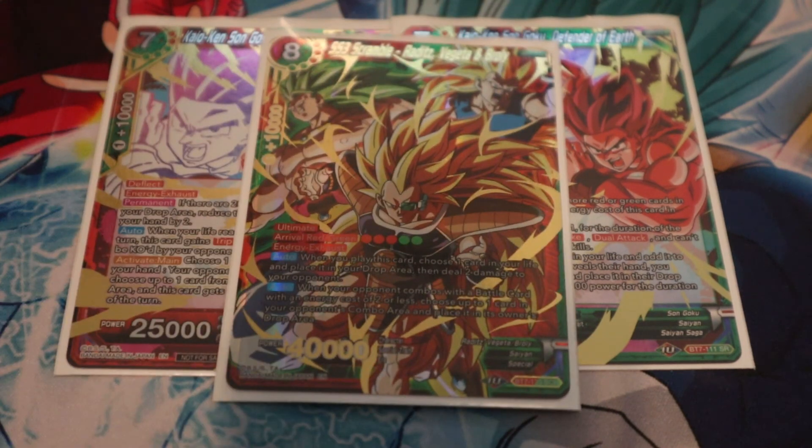The SCR is Raditz — I haven't done any burn damage with it yet, though I've come close. A lot of people are protecting their life and staying at three or above, making it very difficult for the Hercule leader to push your opponent down to two. That's why you rely on your double strikers and battle cards to finish the job, then come out with SS3 Scramble. If you don't like this, you could put in Black Smoke Dragon or another strong finisher, but Kaioken is your main win condition.